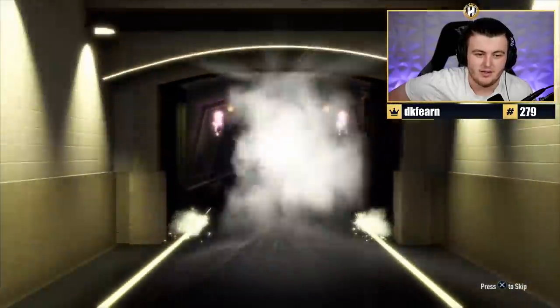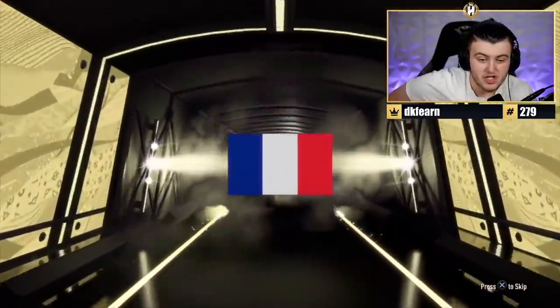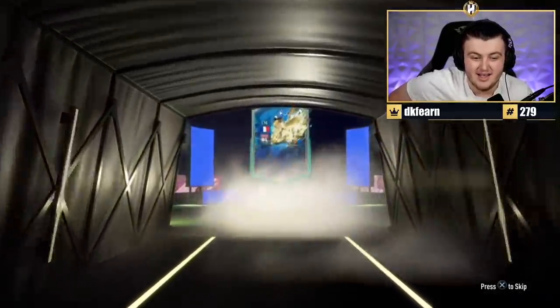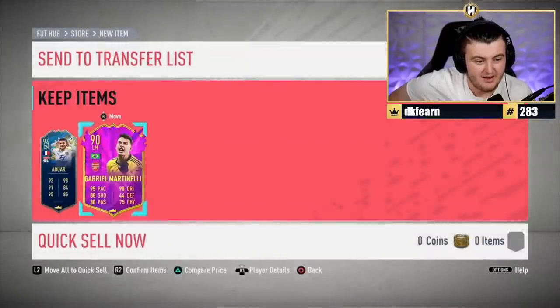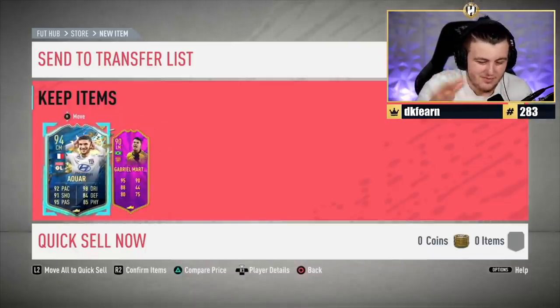We've got a 290-plus rare gold pack. Come on Rubik's, please finally get some good pack luck. Team of the Season - French striker - center mid - it's Ouwire again. What else have we got? Gabriel Martinelli. Not terrible, not amazing - very meh.